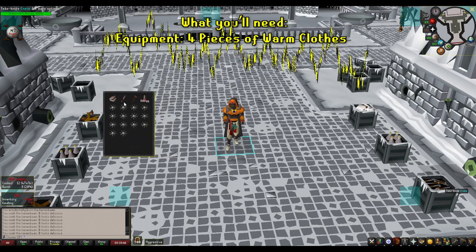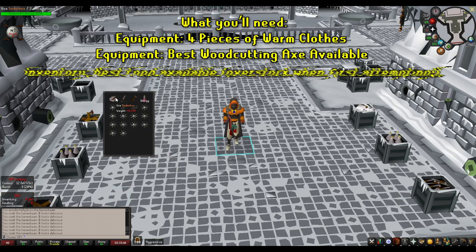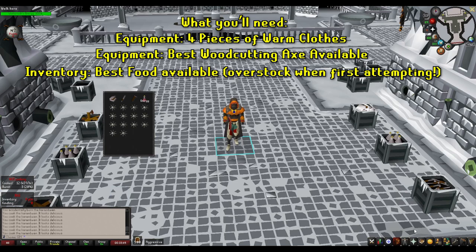You should also bring the best axe you have to increase woodcutting speed and the best healing food you can possibly get. Anything with multiple pieces of food such as pies or pizzas would be helpful, especially if you're lower level. If this is your first time, seriously, don't be ashamed to literally fill your entire inventory with food — you go through it pretty quickly, especially in the beginning. Plus, if you think it's cluttered, you can always eat a few extra pieces here and there.